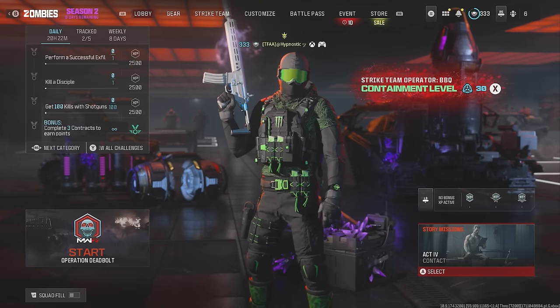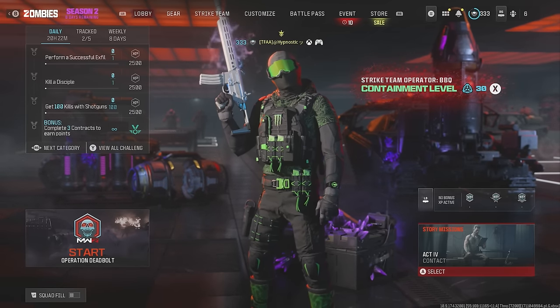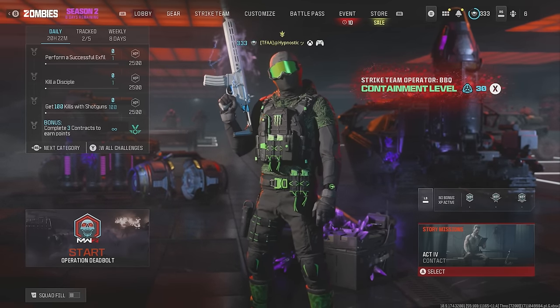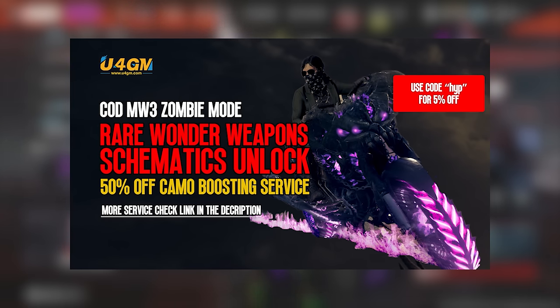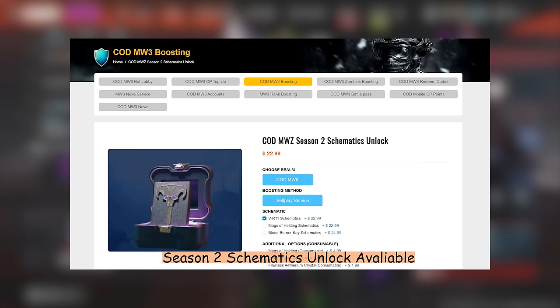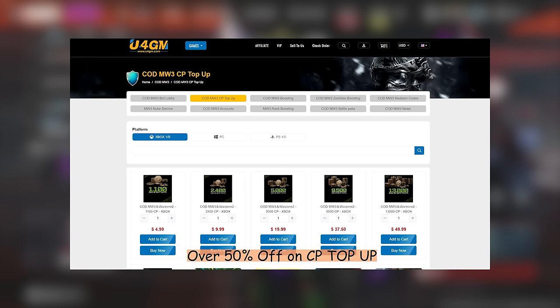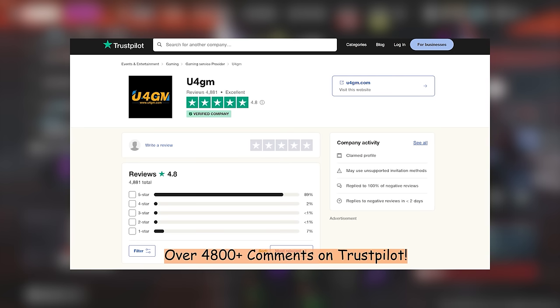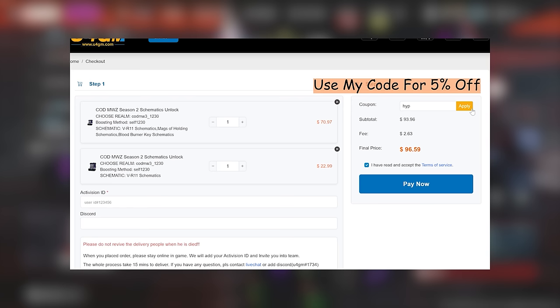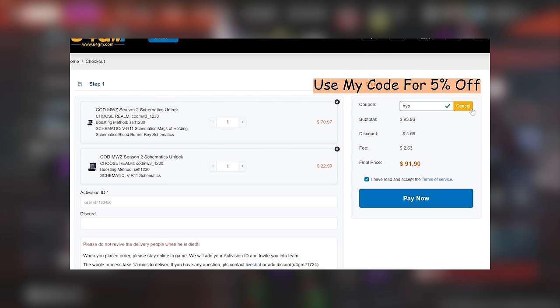Before we get into the build I'm using for the M13B, I just quickly want to take a moment to thank U4GM for sponsoring this video. U4GM is a safe, trusted, and reliable Call of Duty service provider and they'll help you unlock all the rare schematics in zombies, all the camos, and they offer a lot of other services. If you're interested, click the link in the description below and be sure to use my code HIP for an extra 5% off.